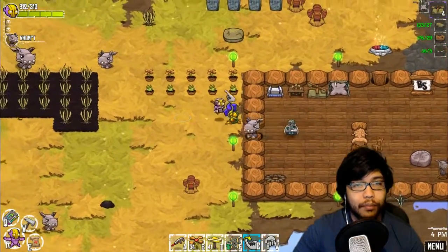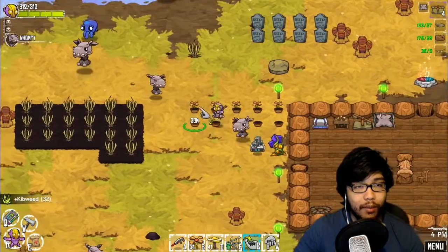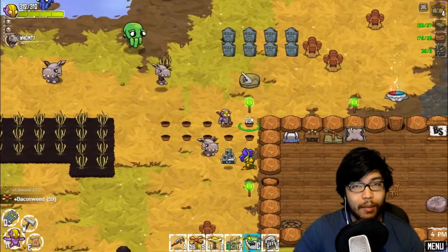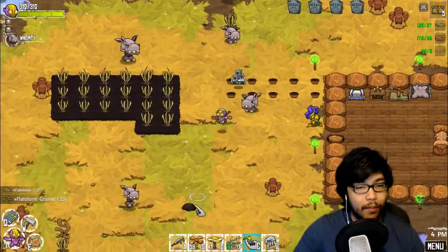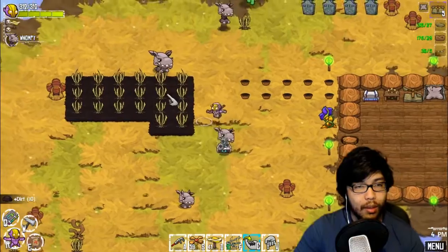Right out here we have our Cibweed farm - five each, that we cover after 20 minutes - as well as some bacon weed. All of my Deathstones that I've been able to recover are going to be up here. And of course we have a bunch of farm here. We picked up a bunch of dirt now. I can add even more.